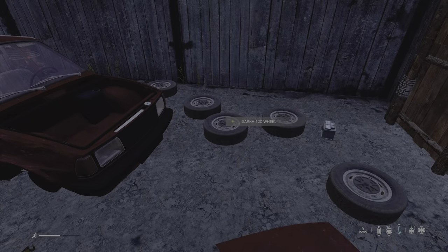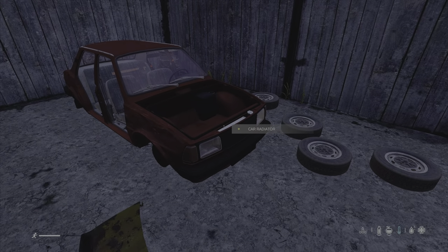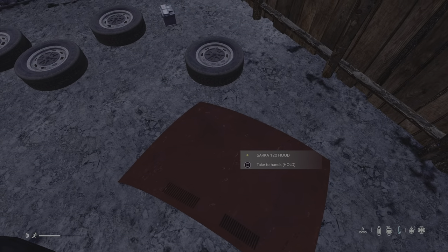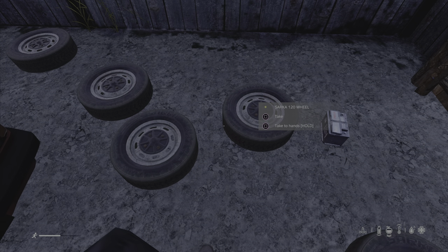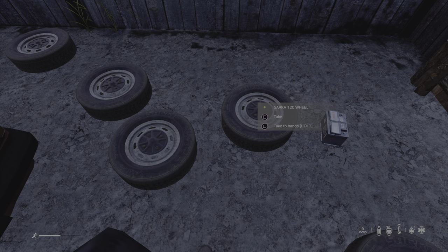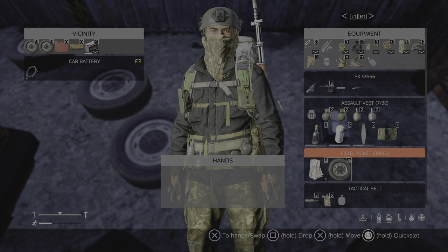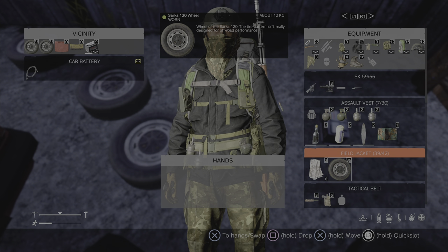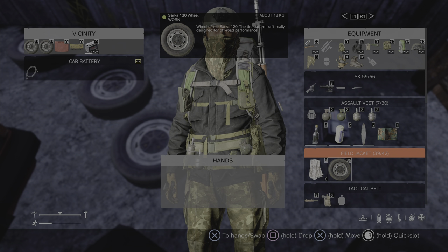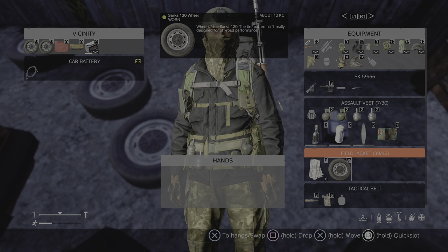Every car needs wheels and yes there are five wheels. All of the cars come with a spare wheel slot so you need to find yourself a wheel and pick it up. If you are lucky you can pop it into your inventory. They do weigh 36, so be aware of that. For things like the Humvee and the M3S truck they weigh a lot more.